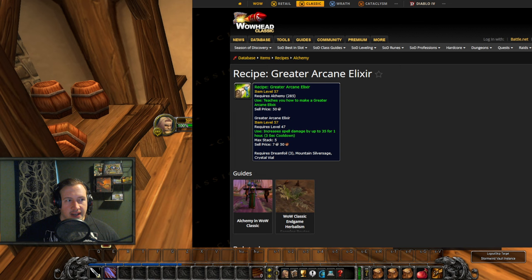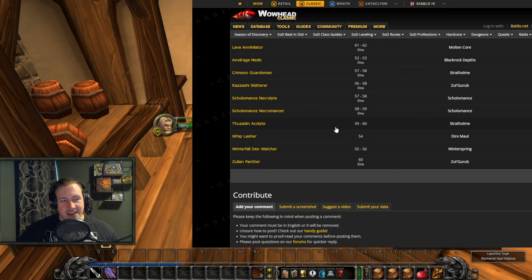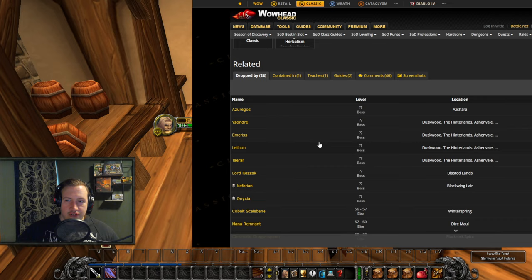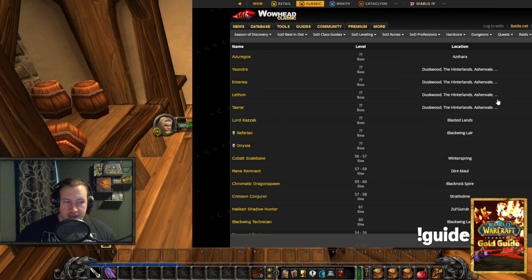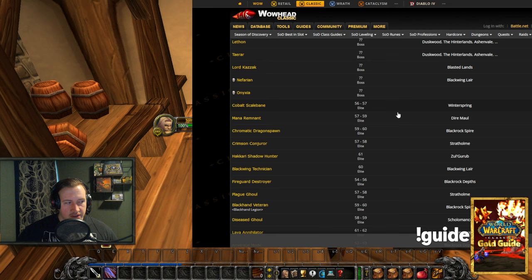The recipe for the Greater Arcane Elixir increases spell damage by up to 35 for one hour — it's going to be used by every single caster out there and will be really really valuable. It drops from very high level mobs, most of which are inside dungeons or raids, so getting this will be difficult. That said, if we do have access to this in Phase 3 it's going to be ridiculous — the recipe itself could sell for a massive amount of gold, and having it means you can print gold as well. It's going to be the barrier to entry and gold making opportunity of a lifetime.